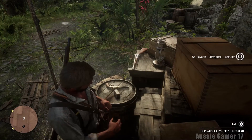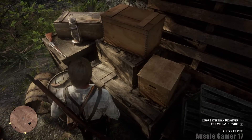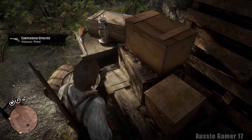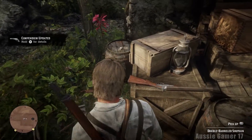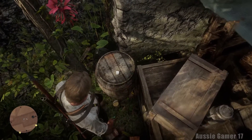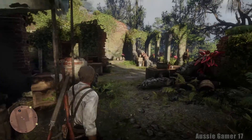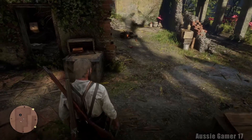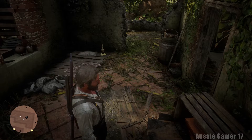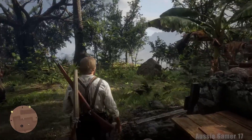We're just picking up some ammo over here. We can also drop the cattleman revolver for the volcanic pistol - that's going to be a more powerful gun for us. We can pick up the double barrel shotgun as well. And I never noticed something over here before - pistol cartridges, that's handy.